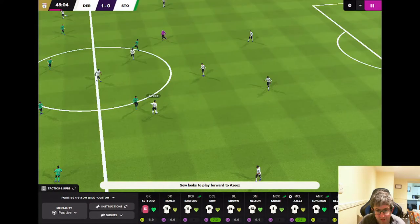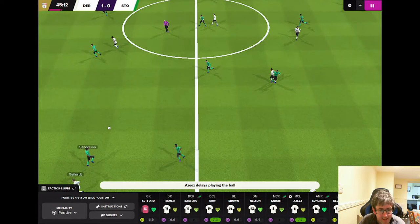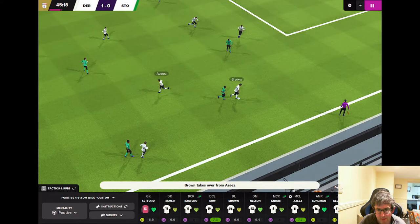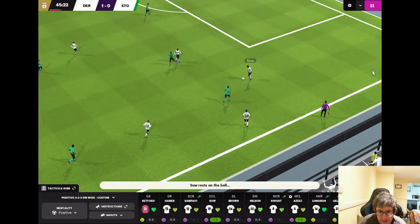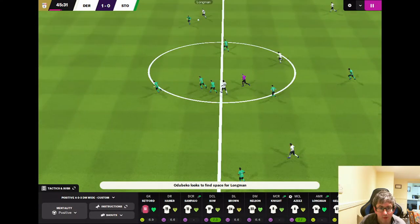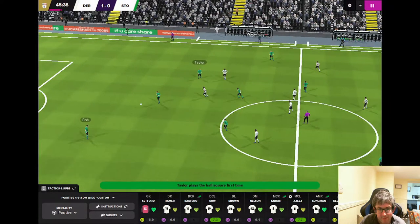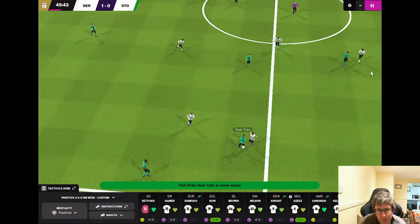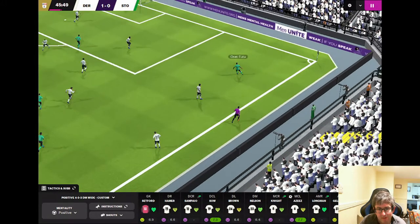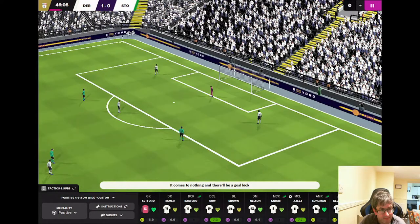Ojibeko kicks off the second half. Sal to Aziz, Nelson to Aziz, Aziz goes for Gellhart but doesn't find him. Grant comes forward for Derby but loses out. Gellhart back to Sal, played forward — it's Longman, but the header only picks out O'Hare for Stoke. Fish goes over the top and gets his cross in, the header is over the bar. Setford with a goal kick.